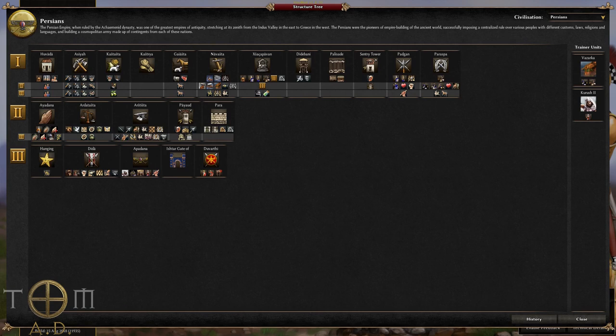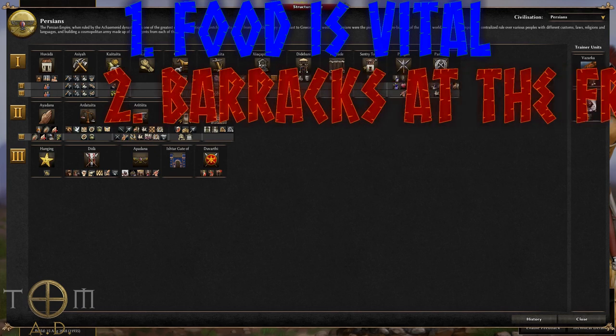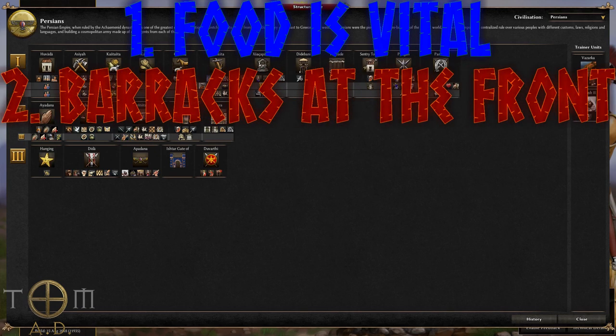On to some tips and strategies. Firstly, get lots of food in to allow you to replenish your armies quickly. Persian units are going to die quickly, but when they're upgraded they can take very little time to replace. So have plenty of fields ready to keep up in prolonged battles. And because of the nature of your units being weaker but quick to reinforce, build plenty of barracks as close to the enemy lines as you can to speed up reinforcements getting to the battle.